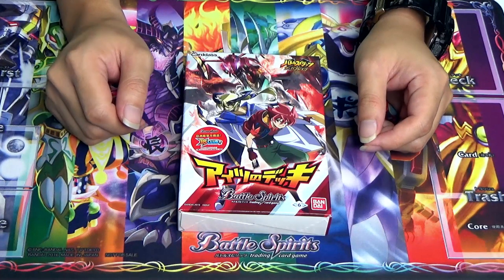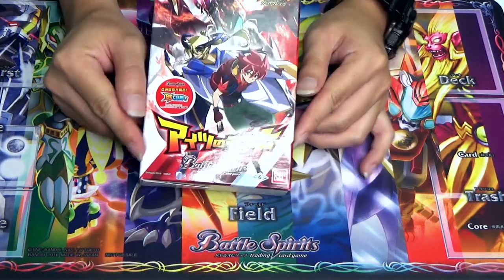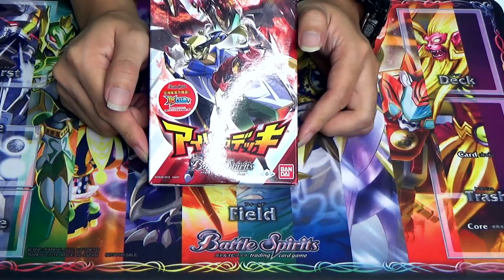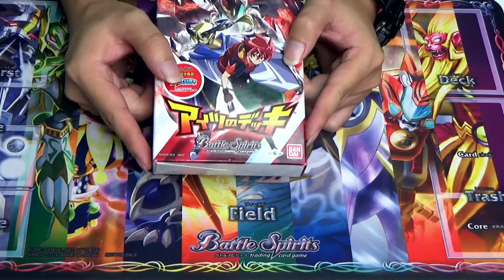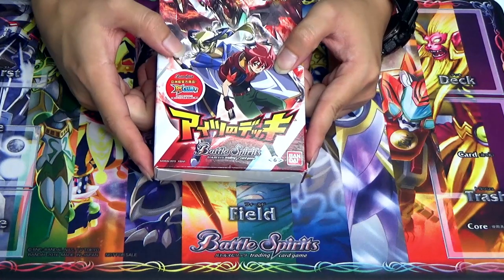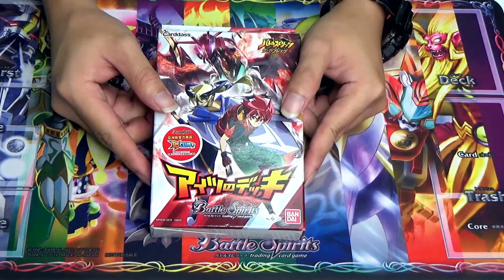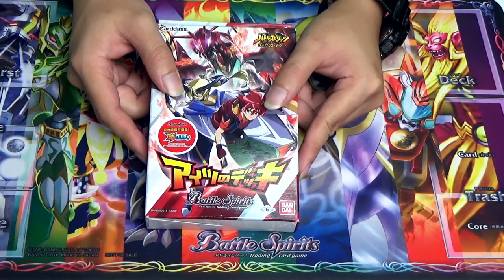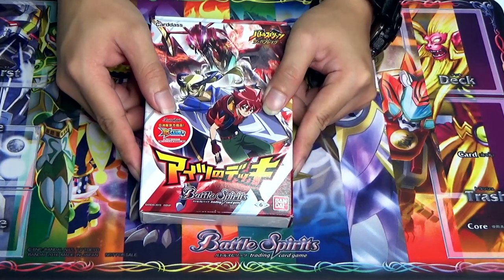Hi everyone, this is CVGS, this is Leon. Today I bring you the latest SD for Battle Spirit that has been introduced, which is the SD49 Aitsunodeki — his deck. This deck is being introduced for the Battle Spirit Saga Break featuring Bashindan, as well as Barone returning back into the anime scene after such a long time. What we have here today is literally his deck, Aitsunodeki as the name indicates.